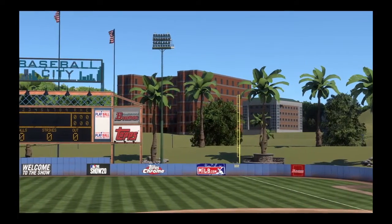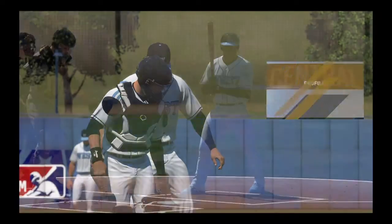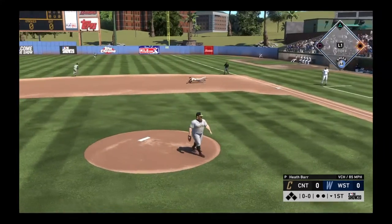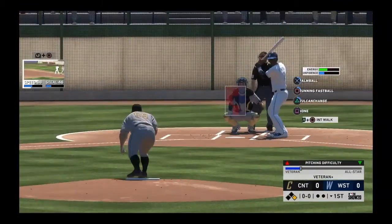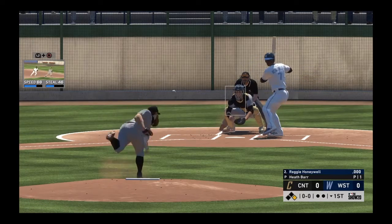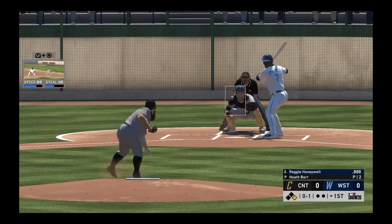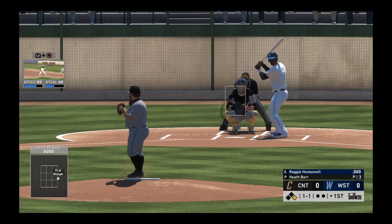Afternoon baseball here on the show. Today we get the ball rolling with an intriguing matchup on day one. We'll leave things off here in the bottom half of the first. Into the box now, Reggie Honeywell. MC on a pitch right down the middle for strike one. And he misses with it. Hey, that's a good pitch. Aspinoza on board here at first with nobody out.